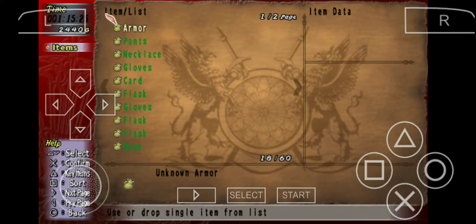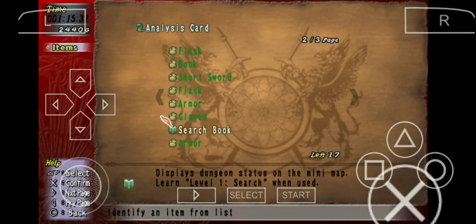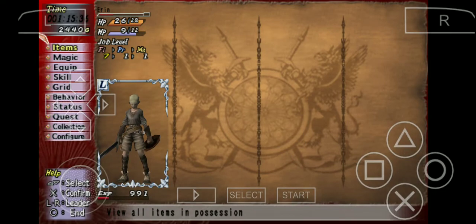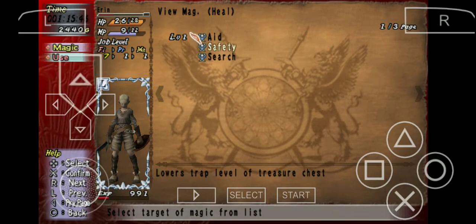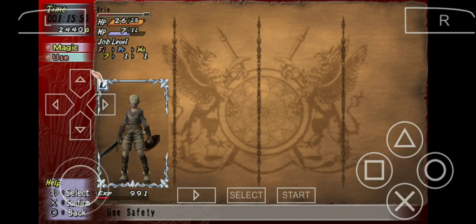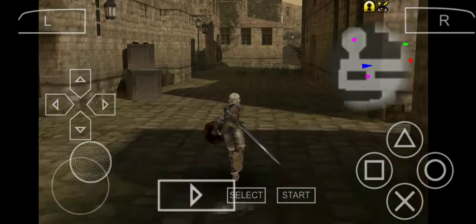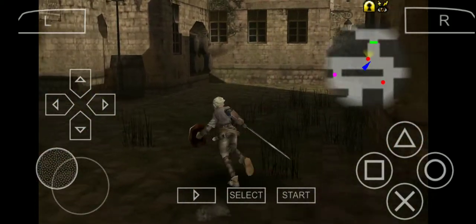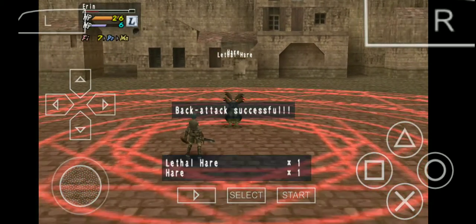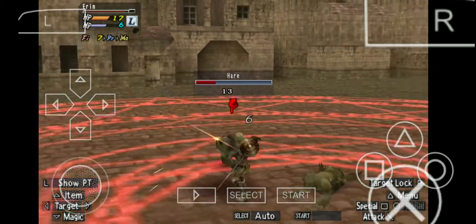Oh, one analysis card! Where should I use this? Let me use it on a book — I really want to know what these books are. We have a Search Book. So we have Safety and Search. Search is pretty much going to tell you where the key stuff is on the map — you can see those purple dots, those are something important.